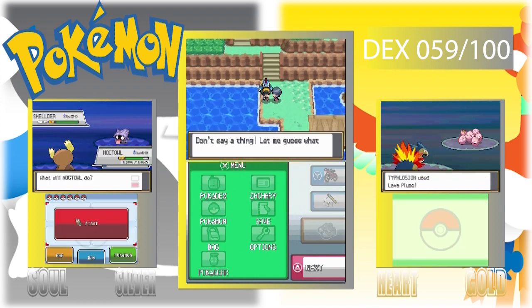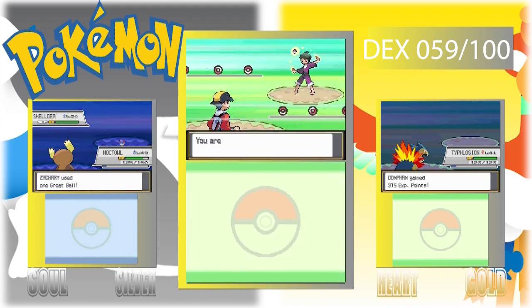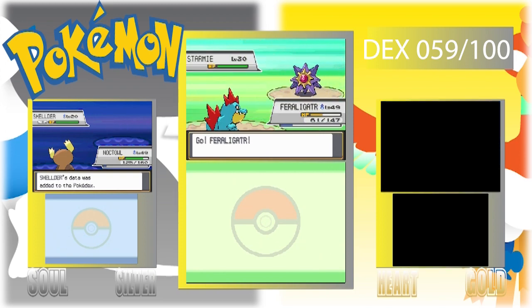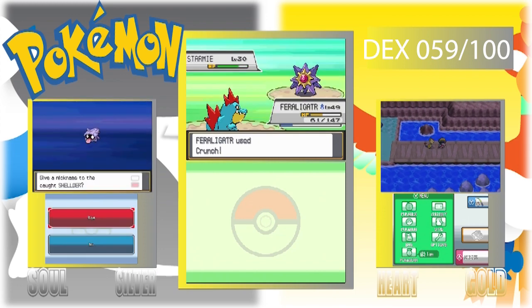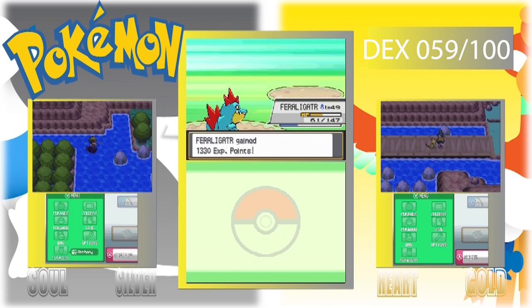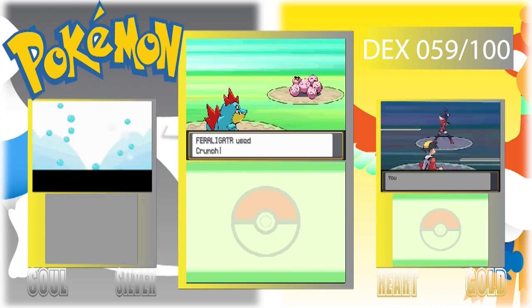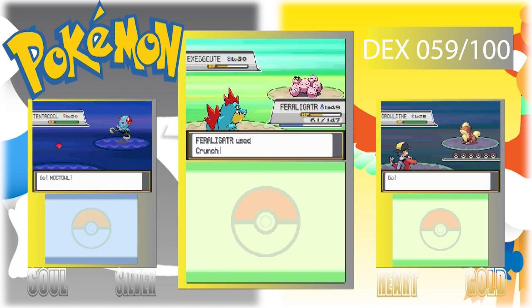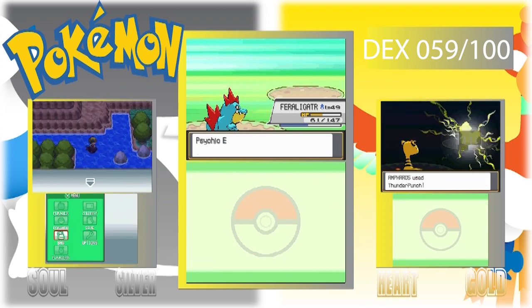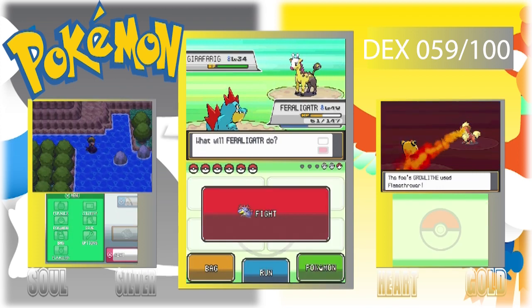I wouldn't mind adding a Shellder to my team for water/ice coverage. I caught one but honestly don't know why since it's a Gen 1 Pokémon — though we can add it. Wait, Shellder is just water. Let me check — Cloyster is water/ice, but Shellder is just water. Learn something new every day.